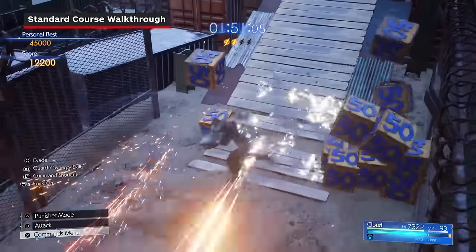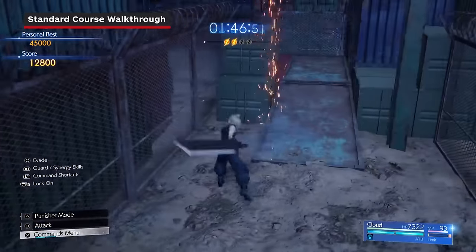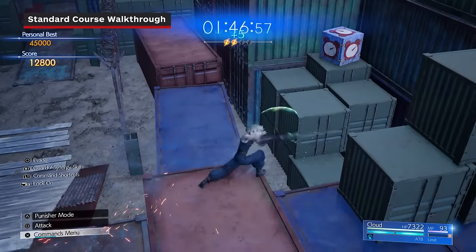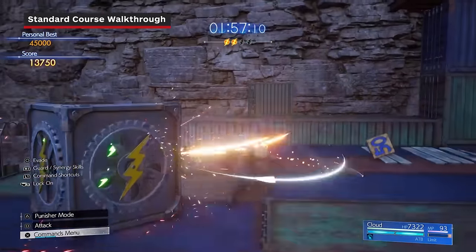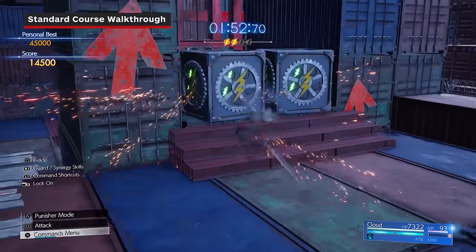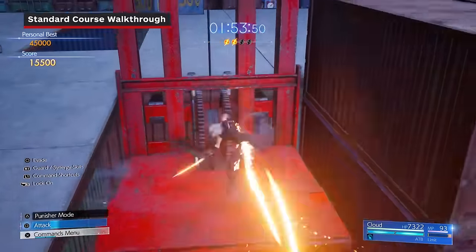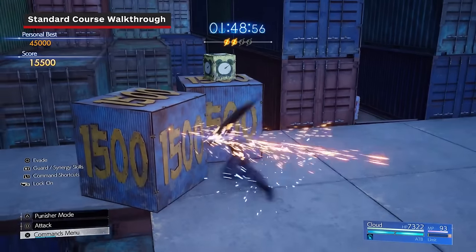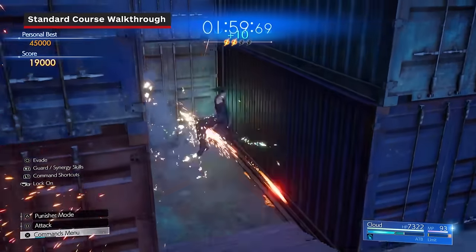Finish following the path, then after the next gear box, destroy the two time boxes on your left using Cloud's ranged attacks. Head back to the area with the gear boxes that you can now destroy and attack the elevators to head to the next floor. After hopping off the elevator, continue straight forward and triple slash the two 1500 boxes, then destroy the shock box in the corner.